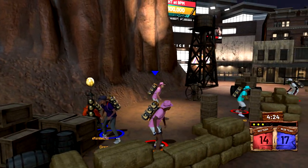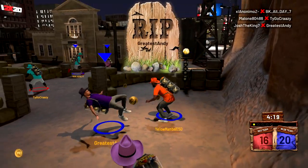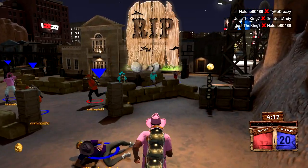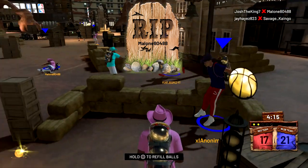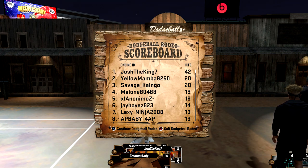You just want to hold square to refill the balls, and once you're done with that you just want to aim at the person you want to throw at and then spam R1 and keep hitting everybody in the area. If you do this method you will get first place in dodgeball by a lot. As you can see I got 42 hits and the person in second place got 20.